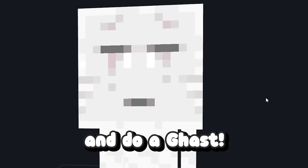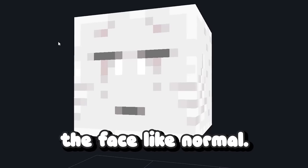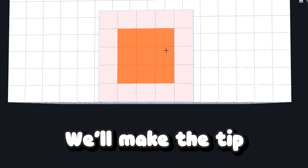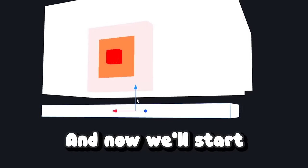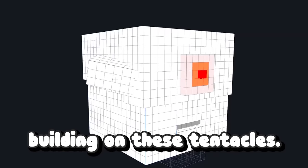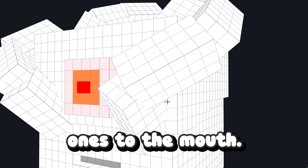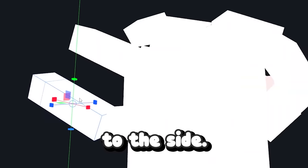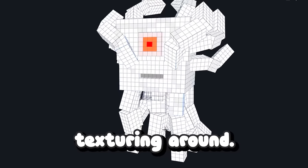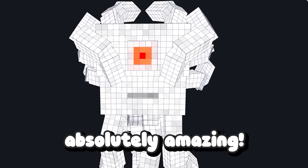Now let's go ahead and do a ghast. This is probably the most difficult mob from this pack, so I'm going to have a tough time. We'll start with the face, build out the structure of the head, draw on this disgusting eye, make the tip blood red, throw on the bottom portions, build the mouth plate, and start building on these tentacles. The first one looks pretty good — we'll start adding these all around, add the same ones to the mouth, add a couple to the side, do the same style for the bottom tentacles. Now let's add a little bit of gray texturing. We're going to smack this into Photoshop, and after a little bit of noise, I think it came out absolutely amazing.